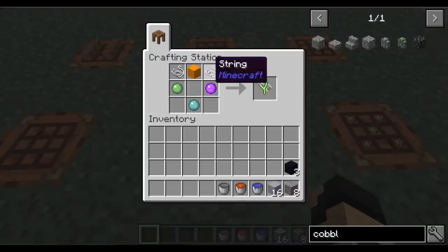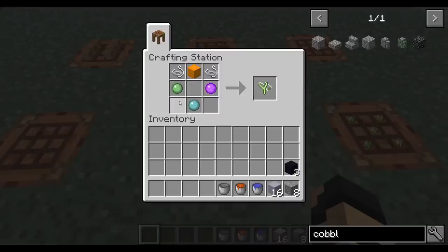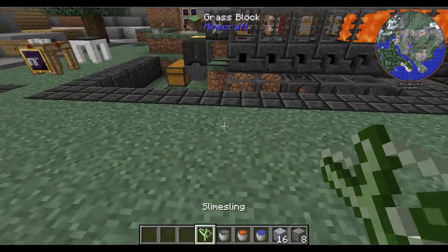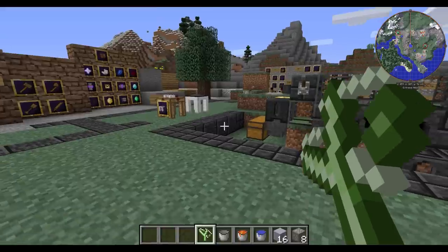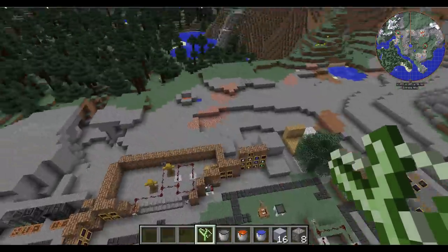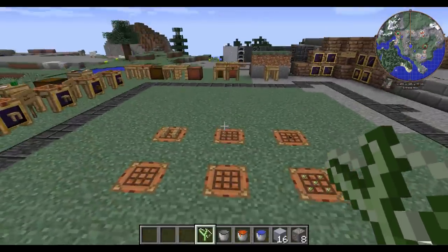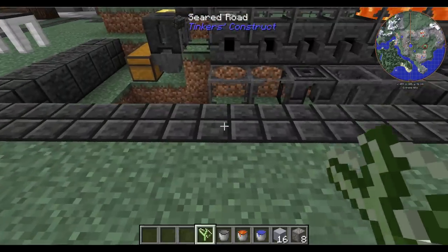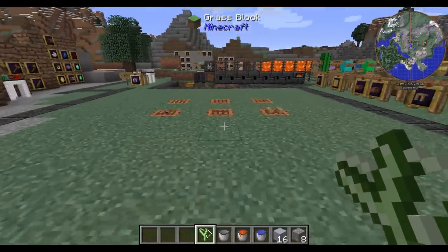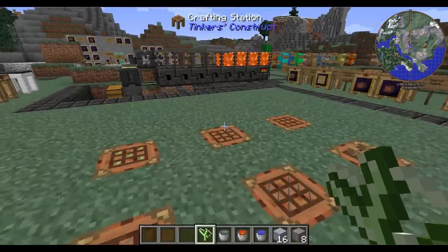Then we've got the slime sling, which is a couple of string, some congealed slime, and any of the slime balls you may come across. There are lots of colors to choose from. You take this little slingshot-looking thing, and with your boots on, aim at the ground — not on anything else, but on the ground — and you will actually fling yourself quite far. If you hold the jump button, you'll continue bouncing. It can help you get up large mountains, but make sure you have your boots on before doing that.